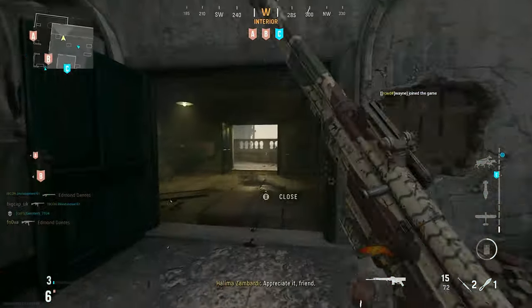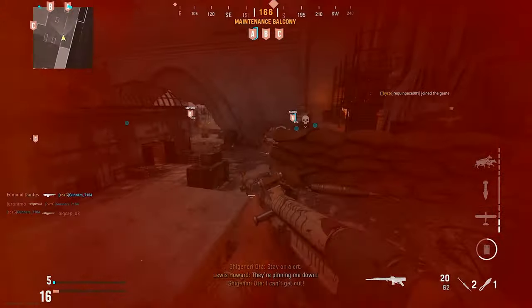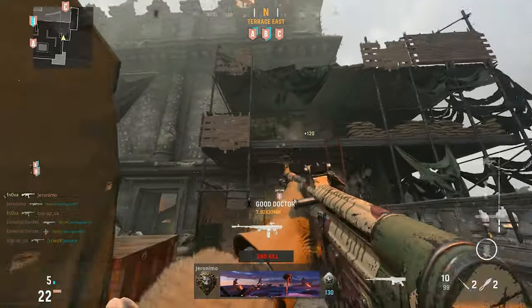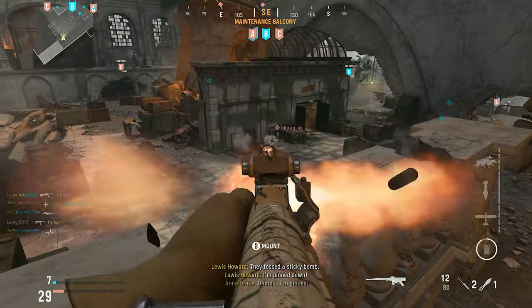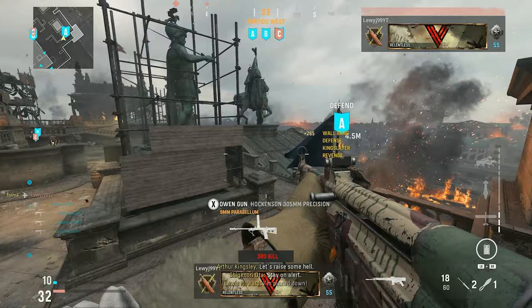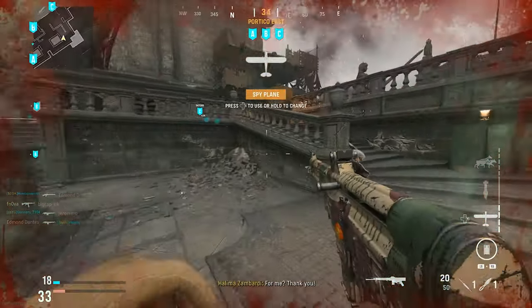Effectively, what they're testing right now is some brand new spawn logic — at least that's what they said. Basically when you're playing, you have a stupidly high chance of just spawning right into someone shooting at you, or spawning directly in front of an enemy. There's not much you can really do against that — you just instantly die because they already have the upper hand. Hopefully if this all works, they'll implement it into the full game and spawns will be saved for at least these three maps.